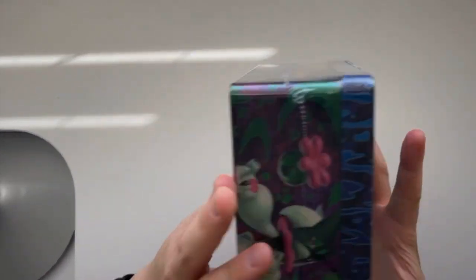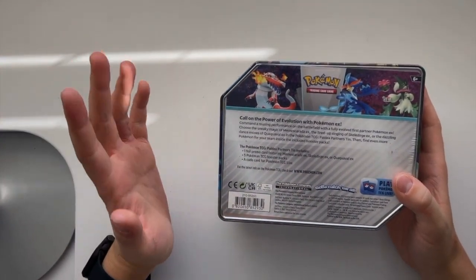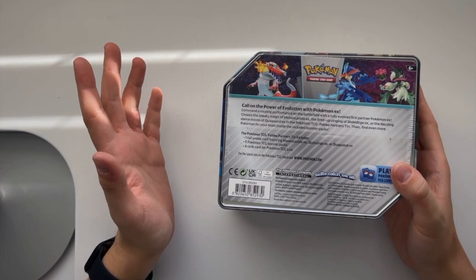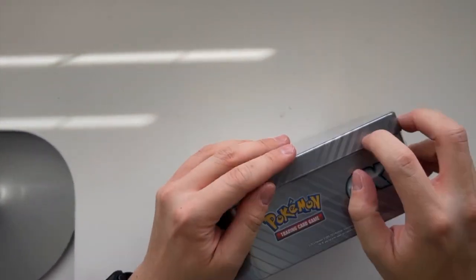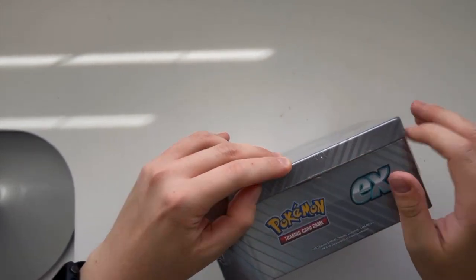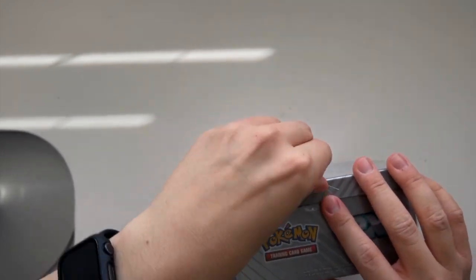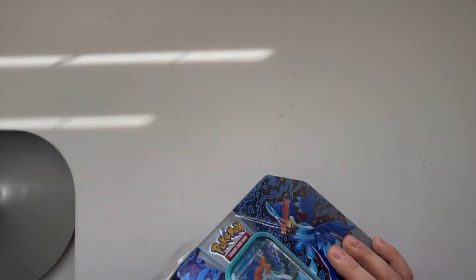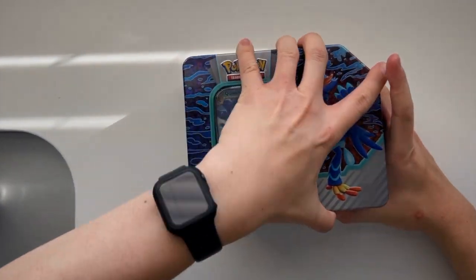Let's see what this has. We're going to have a foil promo, five Pokemon booster packs, and a code card that come in this tin. I did buy this tin at Target — I believe it was $26.99. These tins are a little bit easier to find in your local stores, unlike some of the Pokemon sets. Alright, we'll open up this tin.